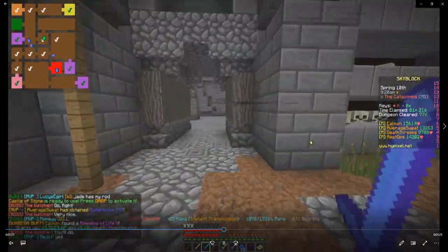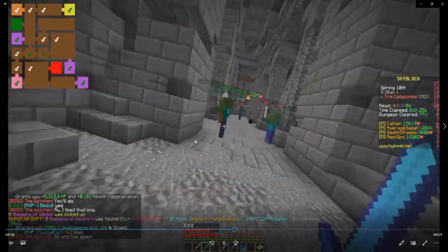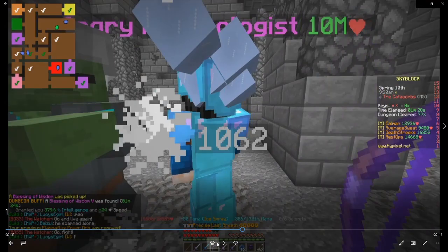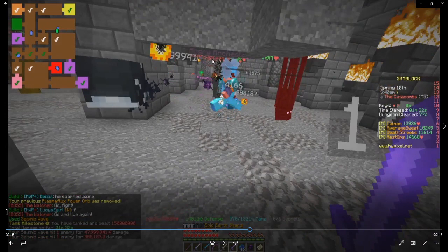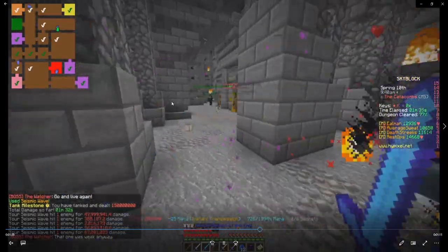Here we go to another mini-boss. I find it, drop down Plasma again, Last Breath as usual. Then I use seismic wave to clear the mobs around it so that the left-click mage doesn't accidentally kill mobs around it instead of hitting the mini-boss. So he hits the mini-boss, two-taps it, and then we move on.